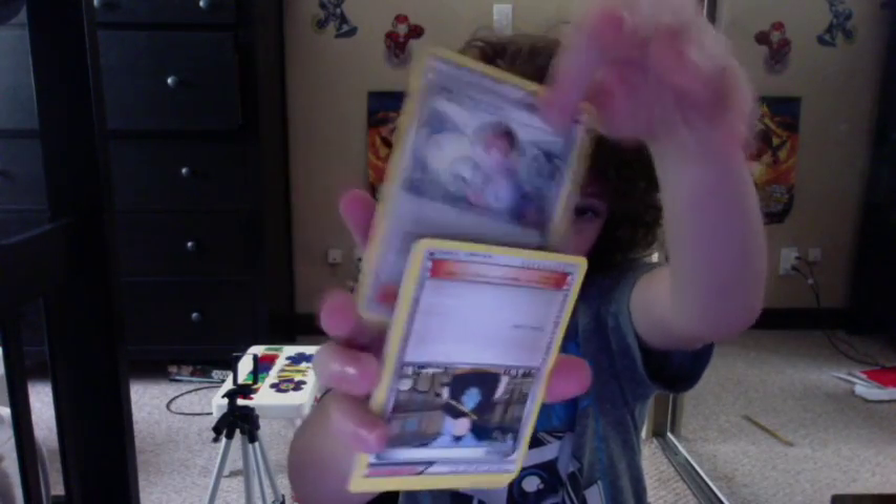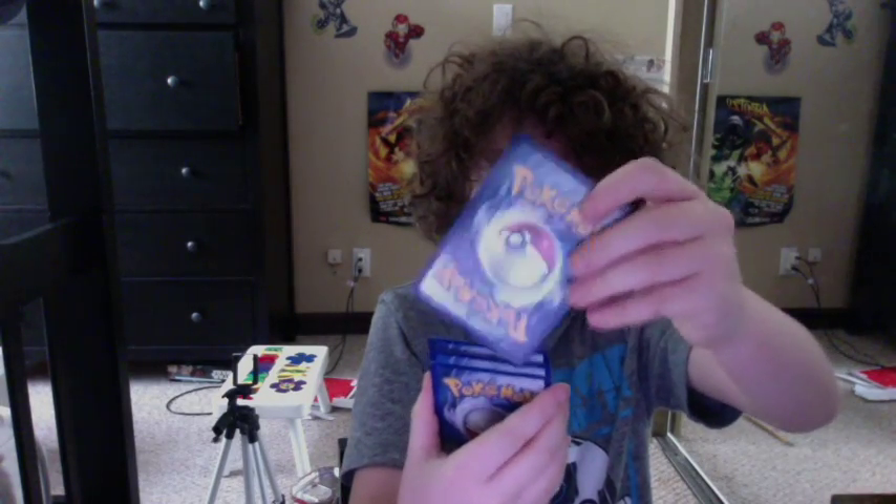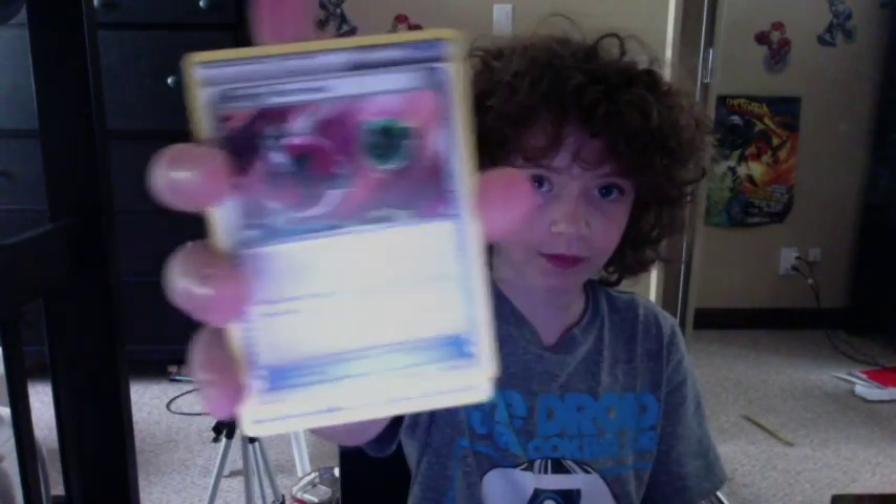We got a trainer card, which is Fossil Racher card. We've got a Tylo — draw three cards, it says. We've got Energy Retrieval. We've got an AVES Seeker. We've got an Evisoda. We've got a Pyroar. And then we're back to Gym Chart again.